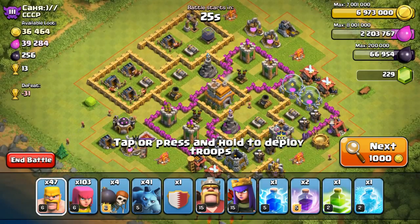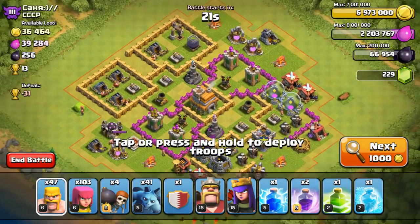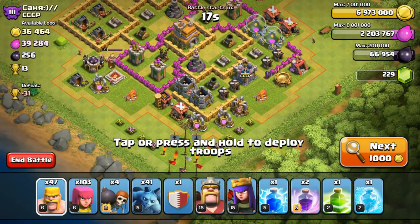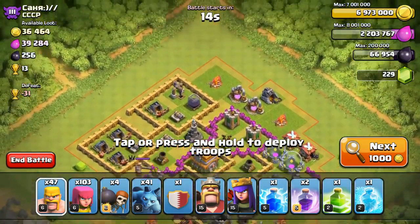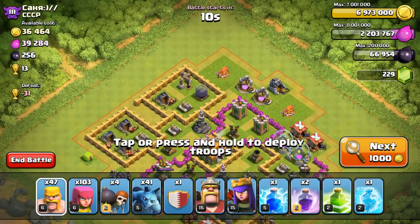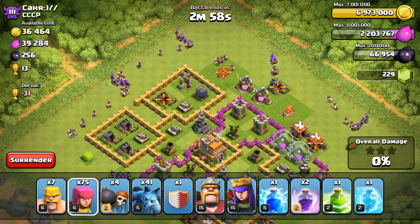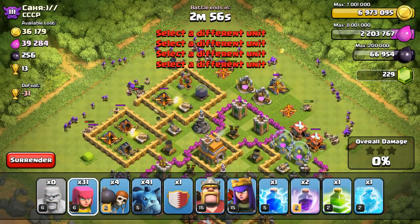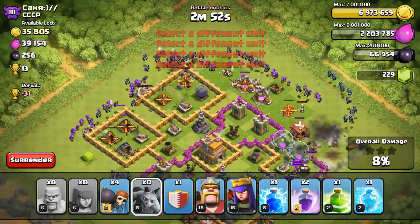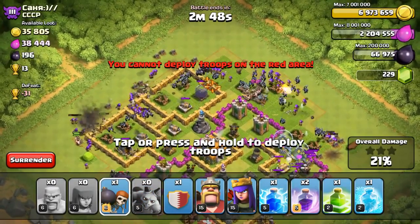This is a town hall 7. I could keep searching, but as you can see it takes a while because at this time of day it's not very easy to find a base. So we'll just go ahead and attack this base with a BAM army. Deploying our troops — I don't think I'll deploy in my standard manner, but this should be able to take this base out relatively easily.